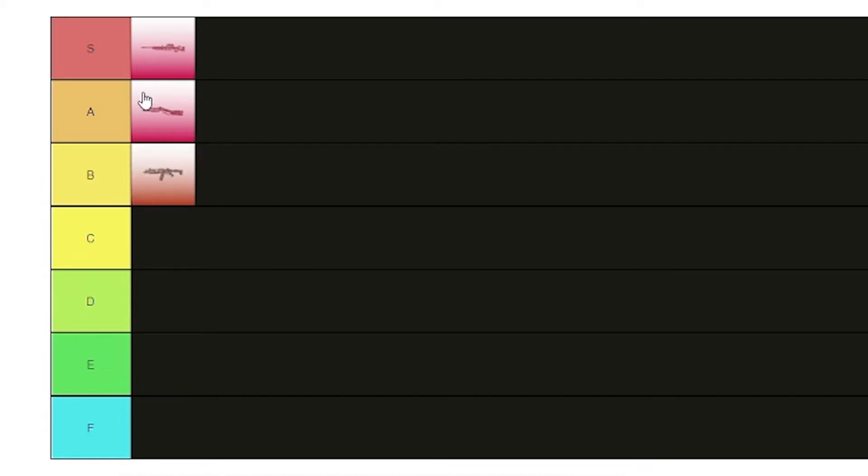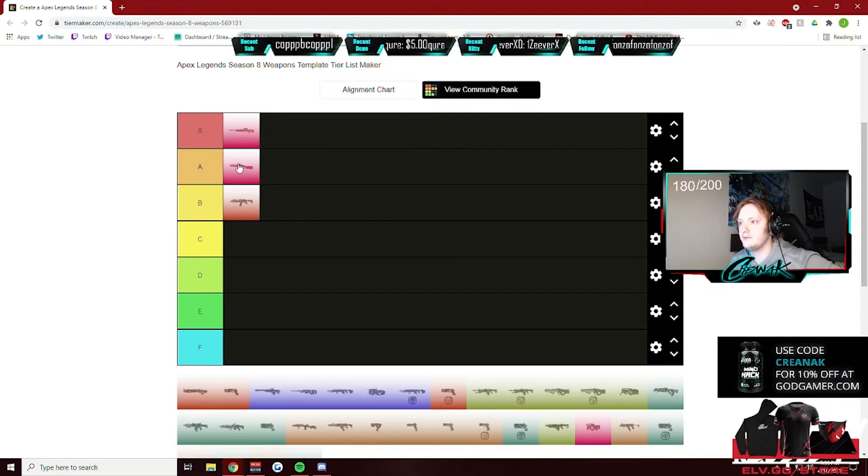Now the EVA-8, I'm gonna give it a B, because I don't want to put it in the same tier as the Peacekeeper. We got a purple bolt on this thing — it's nuts, insane.